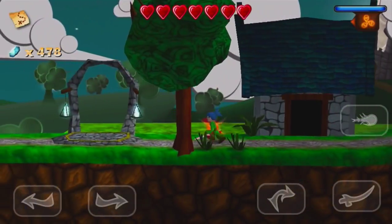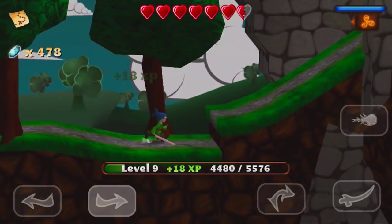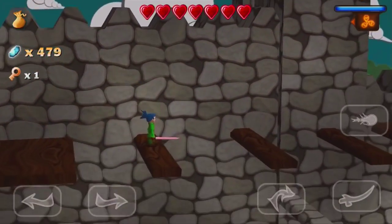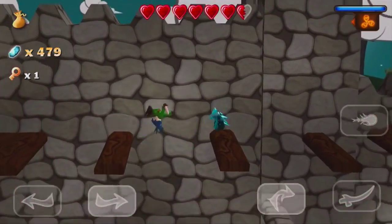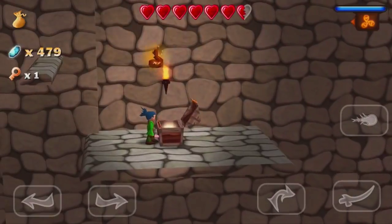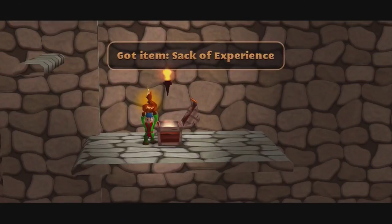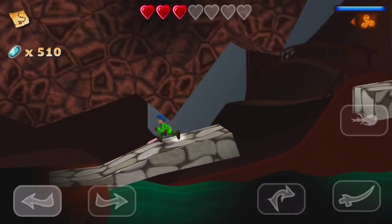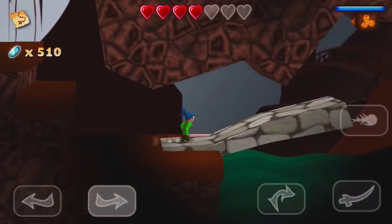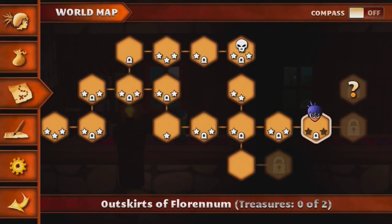StoryGo is a very unique 2D platformer on the App Store. For one, the background has depth, which means the graphics look a little different compared to many other platformers. Even though the gameplay is purely two-dimensional, the depth adds some visual value to the game. It was released by TouchFu in 2012, also one of the earlier time periods for 2D platformers on the App Store. What also makes it stand out is that it's not a typical 2D platform game with different levels — instead, it's one huge world interconnected between areas.